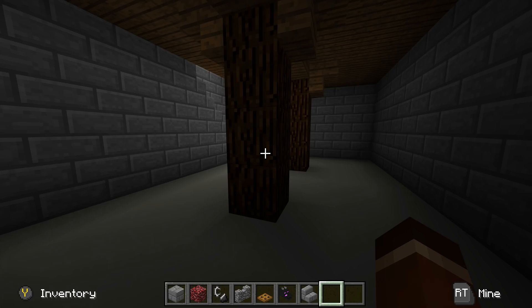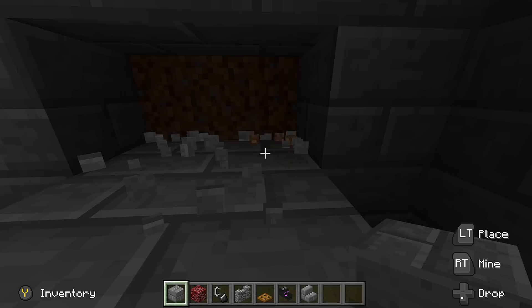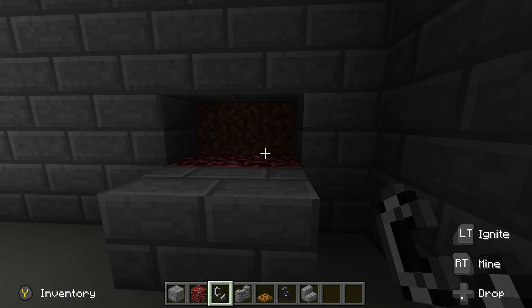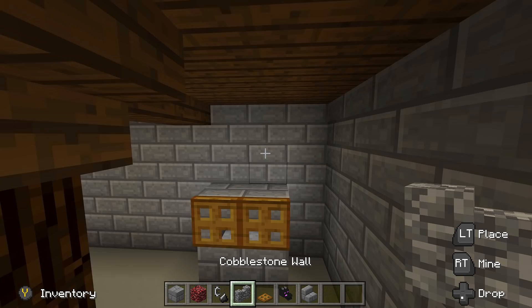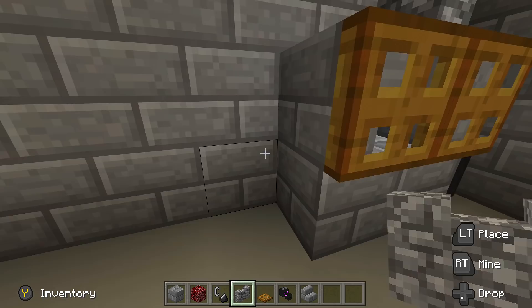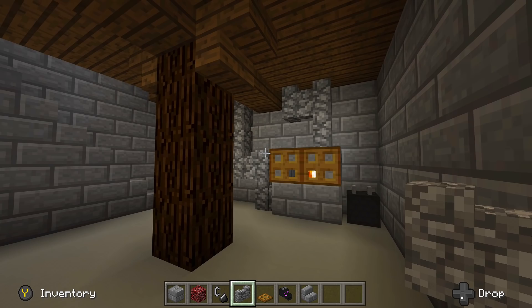Now it's time to do interior decoration for the basement. First, let's build the wood burning stove. Count over one block from the corner and place in stone bricks. Break out four blocks — one, two, three, four — and place two netherrack. Keep fire spread off or it might burn down the house. Light those two netherrack on fire, place stone brick staircases facing upside down inward, then place two wooden trap doors and close them. Add cobblestone walls going up two and over, place a dragon head backwards in the corner, then run cobblestone walls all the way up to the ceiling on both sides for the pipes that heat the house.